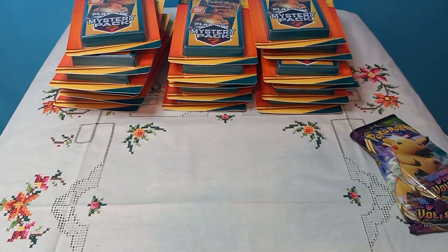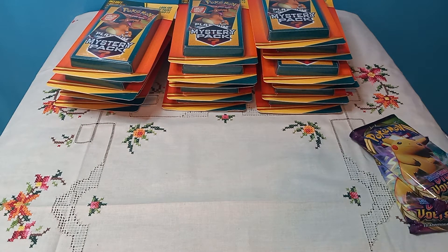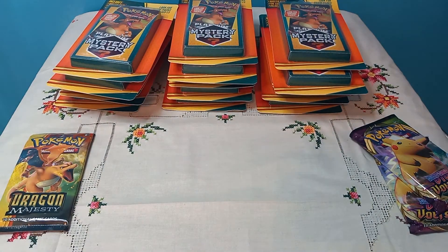And then another promo reverse. The code card is from another Pikachu Lucha Libre set — code card, code card. I guess they could never get rid of that stuff because that was around when Pokémon Tekken came out. This one looks old — oh nice, we got a Persian from the Sun and Moon era. We got Dragon's Majesty, so put that to the side.